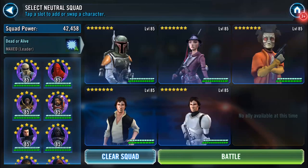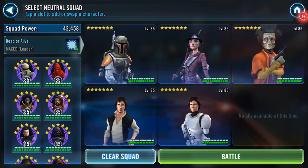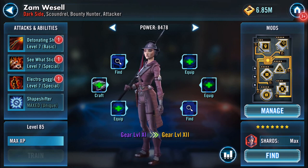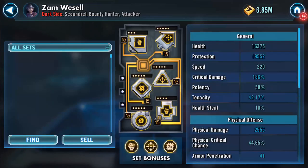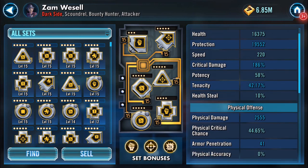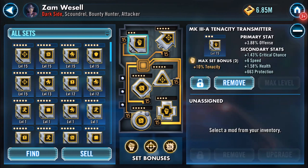Welcome back. I was asked about mods on Zam, so any opportunity to run Zam I'm going to do that here. I would love to chuck the omegas on there, trust me I really would. It's a bit of a mixed bag overall — she's got 220 speed, 58% potency, and just under 45% critical chance. Mod wise, as you can see.